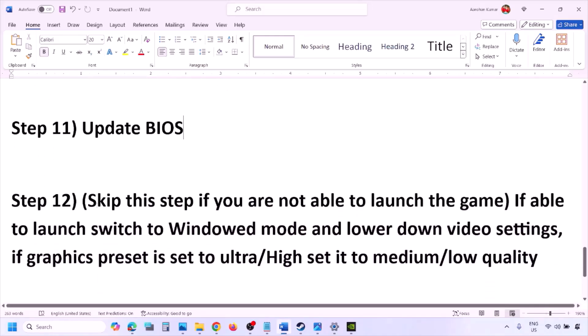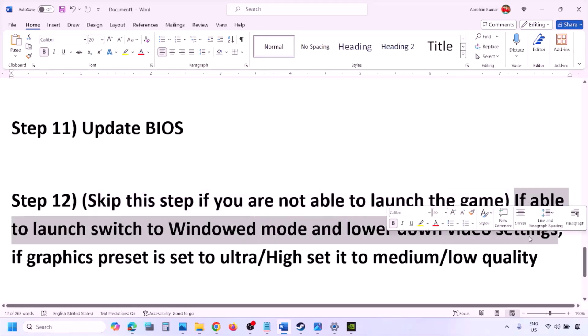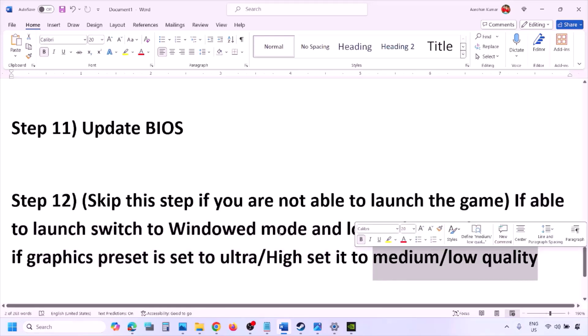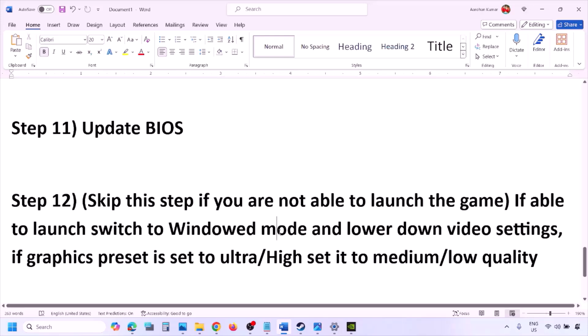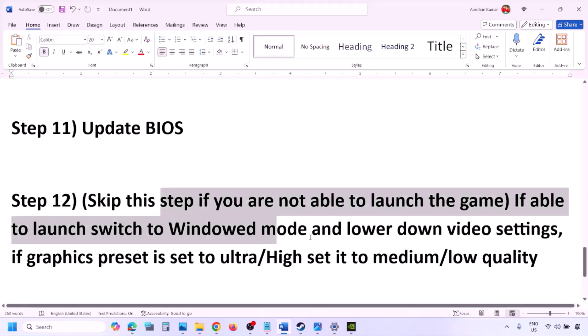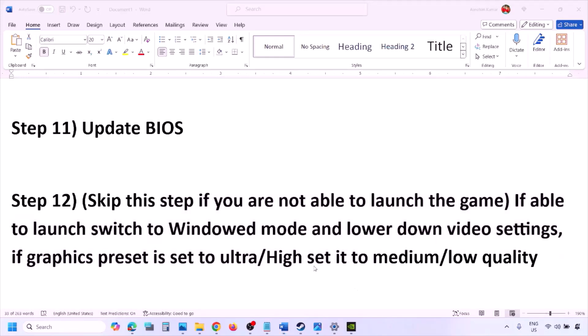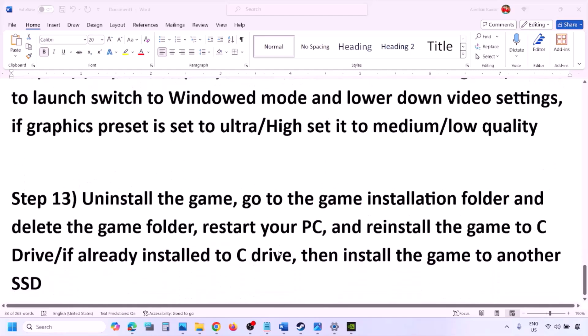If you are able to launch the game, you can skip this step. Otherwise, switch to windowed mode and lower the video settings — if the graphics preset is set to Ultra or High, set it to Medium or Low. You can also try turning V-Sync off or on, and try to lower other graphics settings, then launch the game and check.